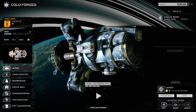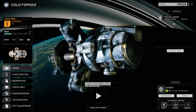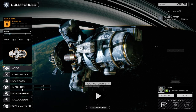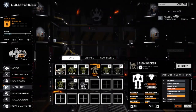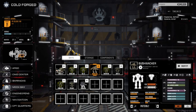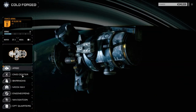Hey everybody, welcome back to another episode of Roguetech Coldforged. We got everything repaired from last time. The only change I made was on the Bushwhacker — we put in the pirate TC, which gives us a plus-three accuracy with ranged weapons, hopefully giving us greater accuracy with our Thunderbolts and ER Large Laser, because we are going up against clan mechs again in this episode.